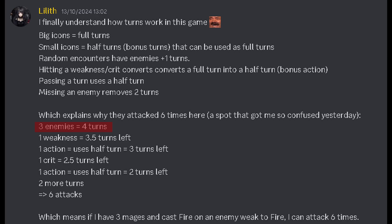Random encounters have enemy plus one turns. Hitting a weakness or crit converts a full turn into a half turn or bonus action. Passing a turn uses half a turn. Missing an enemy removes 2 turns.